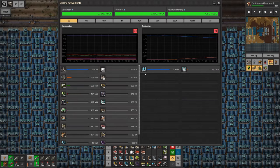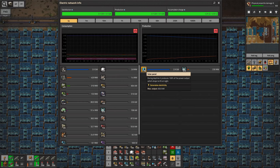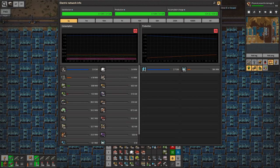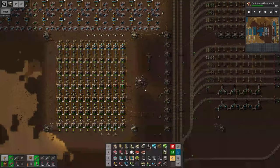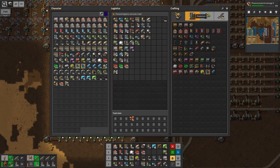Let me also check the amount of solar panels. We now have exactly, or almost exactly, 111,000 solar panels. Not too shabby. With that out of the way, let's get crafting.